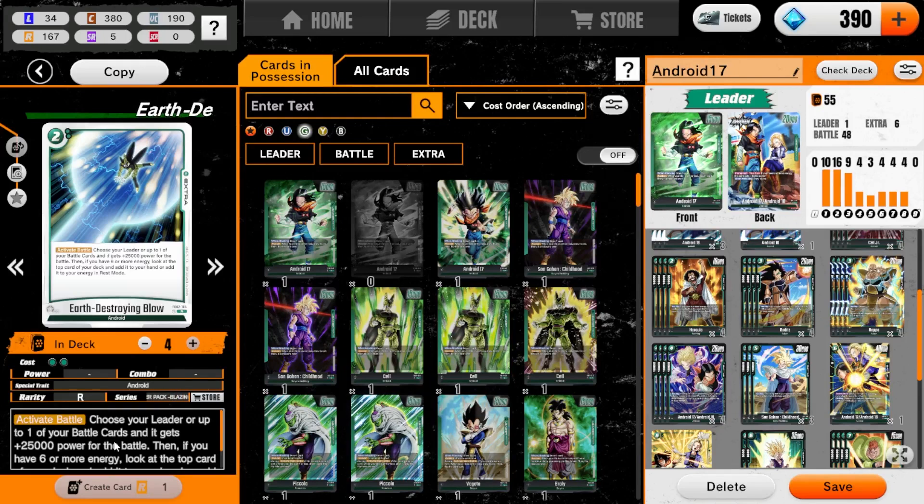So this set did something very interesting. Red looks like the Tournament of Power — red was Tournament of Power. Green is the Saiyan Saga. Yellow is the Buu Saga. And I don't know what Blue is — I think Blue is still the Buu Saga as well. Interesting choice there.